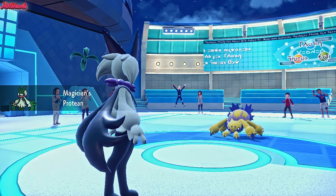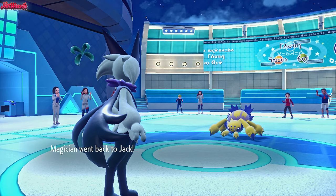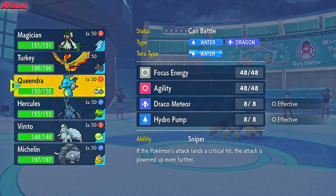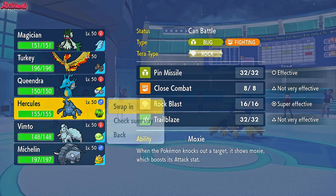U-Turn comes through, turning us into a Bug-type. They're probably going to go for a Sticky Web, so we're going to go into the Pokemon that puts the most pressure on their team, which is going to be Heracross. This does invite in the Gholdengo if they knew my set, but they don't know my set. So let's go Heracross now.